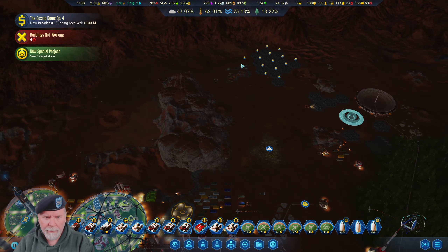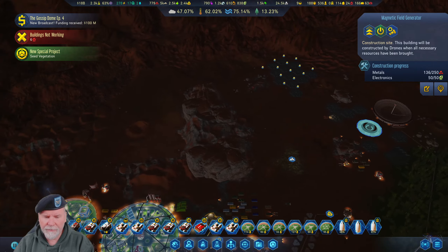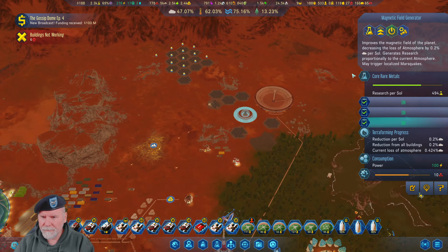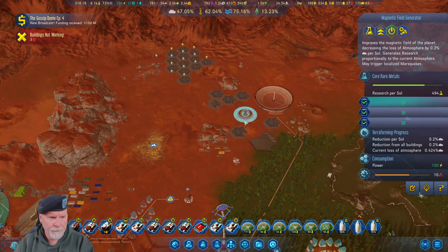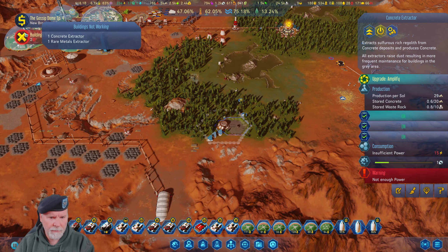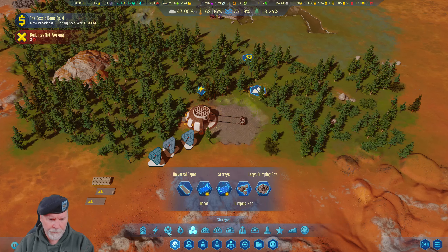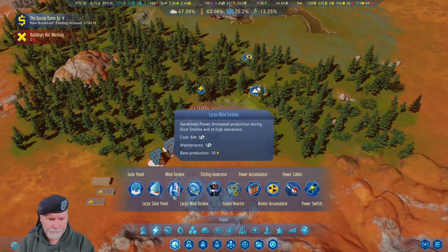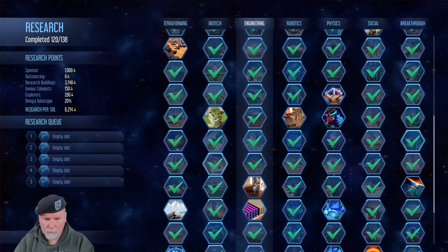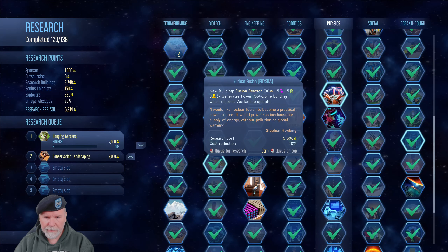We are on five more minutes and then we're going to be out. Seed vegetation is another new project — we've already done that one, but that's okay. We will send. Are we finally starting to go back up again? 47 — no, we're losing. We need magnetic shields — magnetic field generators. What's the matter, why do you not have power? Insufficient power — 15. Why do you take 15? Oh, that's why I had that thing. No active research — research complete. Let's get the Hanging Gardens built.